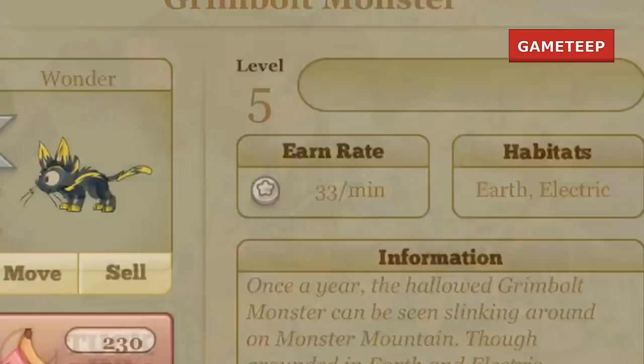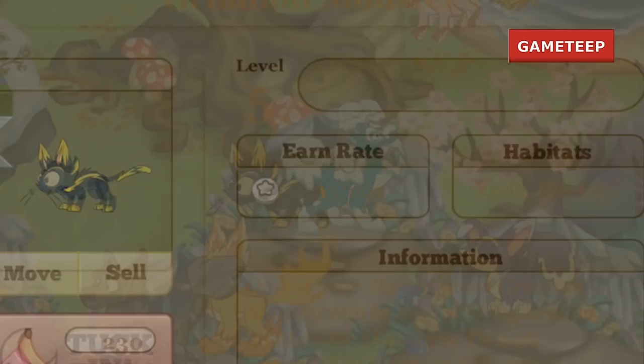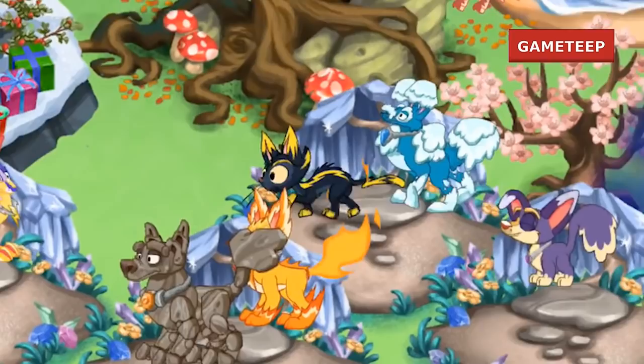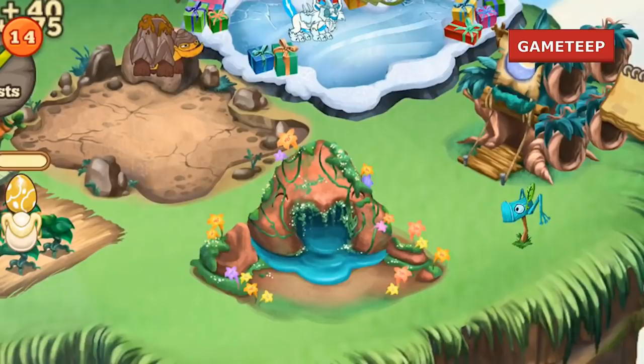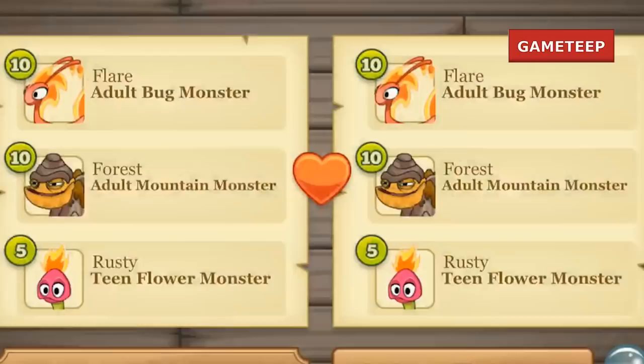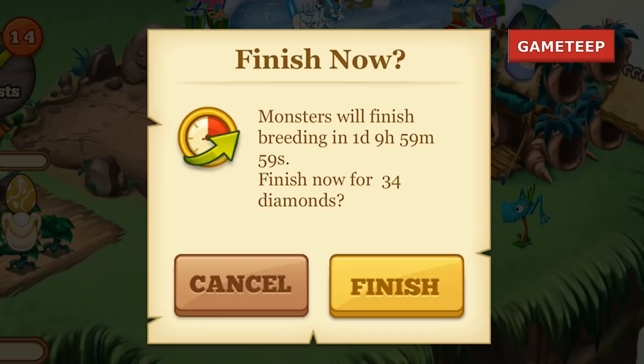If you're low level or just starting out, the best combination — tested numerous times — is using the flower monster and the mountain monster. What you're looking for is a breeding time of 34 hours, which is a bit more than a day. It'll take another 34 hours for the egg to hatch, and you can place this monster into the special habitat made specifically for the legendary monster. Anyway, thank you for watching, and I hope to see you in the next video!